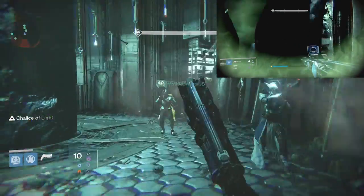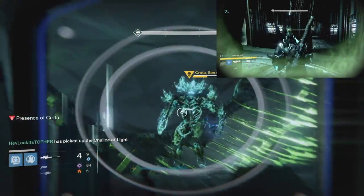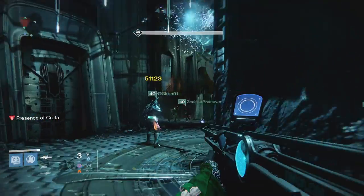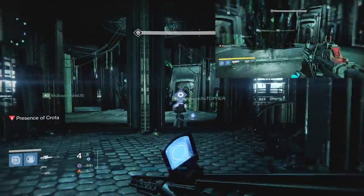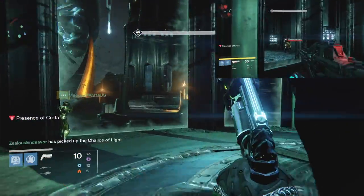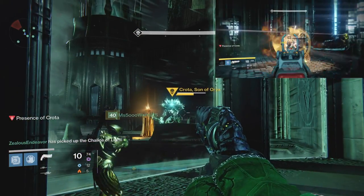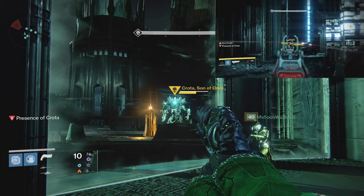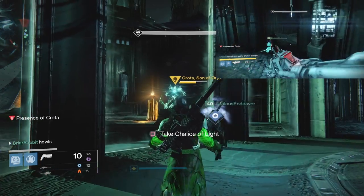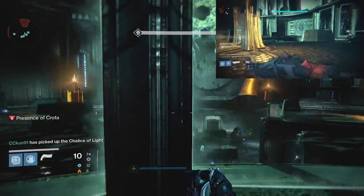Now that the order has been established, everybody on the raid team must stand next to the crystal in the room where the Deathsinger spawned earlier. This will drop a force field on all sides of the room and start the encounter. At this point, two knights and several acolytes will spawn in on the other side of both entrances' force fields. When the force field raises, simply kill them all. It's generally a good idea to use supers here to generate orbs for later.